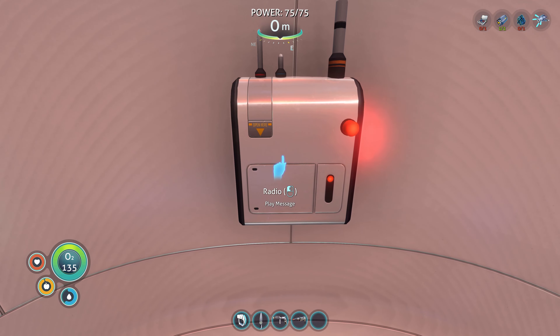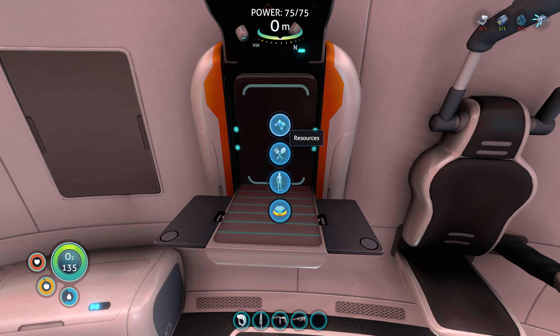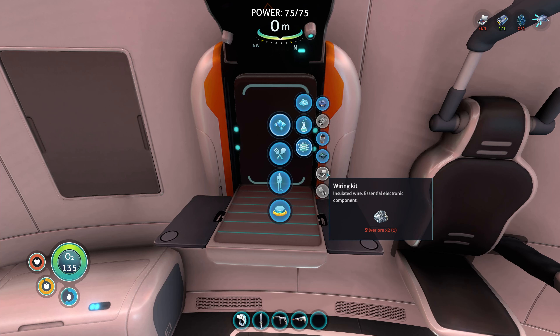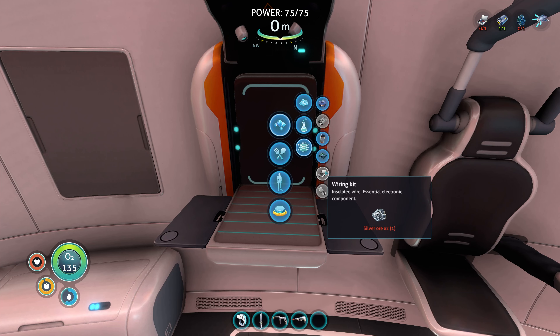That's right, we had another message too. Let's build stuff first before we check that out. So we've got to build this. I need the wiring kit — I think that's what that's called, right? Silver ore. Okay. I don't have any, I guess. Let's go find some silver ore. Actually, I have one.